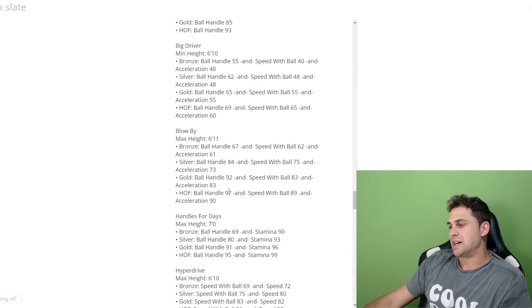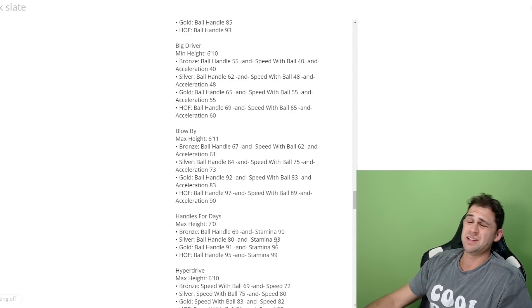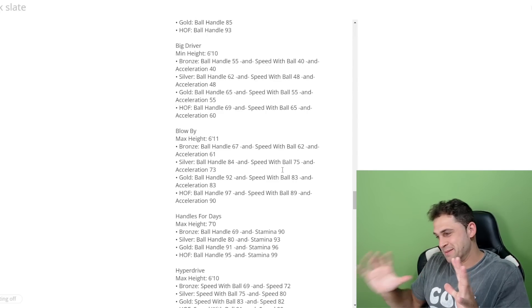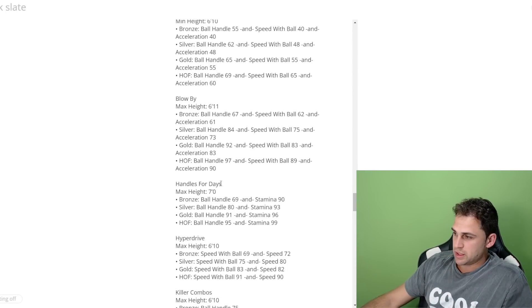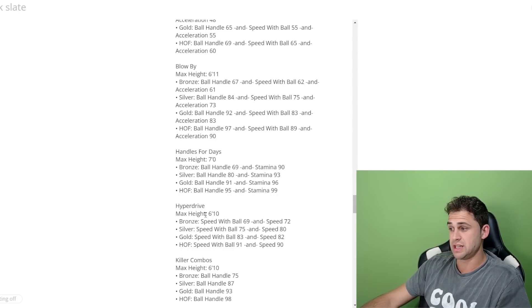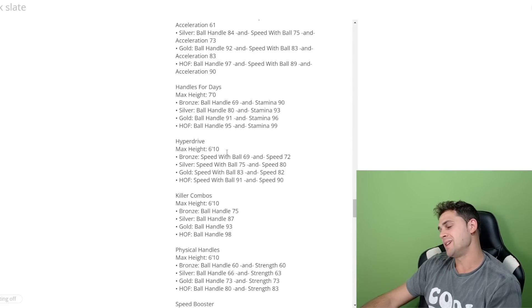Handles for Days has a max height of 7 feet and now requires ball handle AND stamina — used to be strictly ball handling. Hall of fame is 95 ball handle and 99 stamina — very expensive. Hyperdrive has a max height of 6'10; hall of fame needs 91 speed with ball and 90 speed. Even silver requires 75 speed with ball and 80 speed. They're tying attributes together to make it expensive to build a well-rounded elite player.